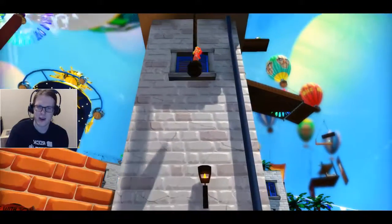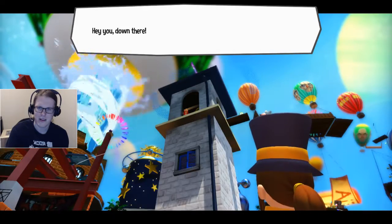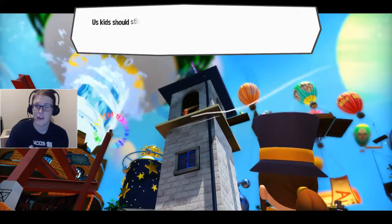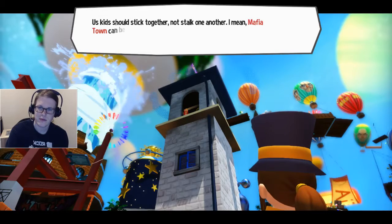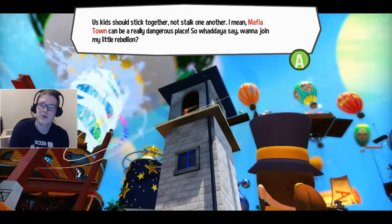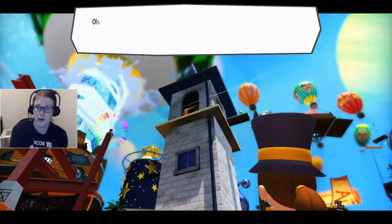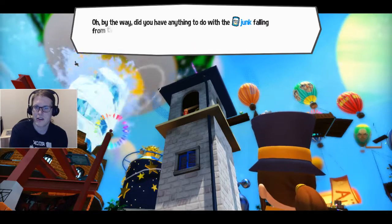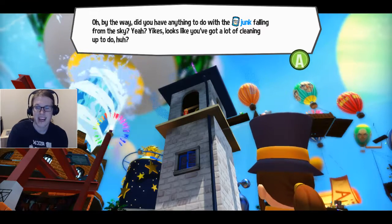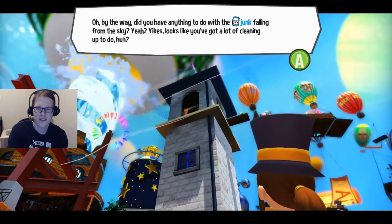Hit this button and she will escape up top there. 'You! Down there! Don't think I didn't see you stalking me!' So we were stalking her - these kids should stick together, not stalk one another. Mafia Town could be a really dangerous place. 'What do you say? Wanna join my little rebellion?' Sure, we're going to be joining the rebellion. 'Did you have anything to do with the junk falling from the sky?' Yeah. 'Looks like you've got a lot of cleaning up to do, huh? Come up here and I can show you where some of your junk landed!'